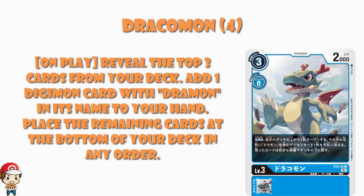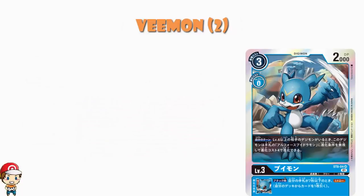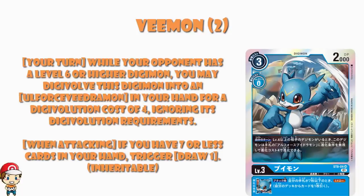We've also got a new Veemon. Now this one is designated as a super rare, and that means you only get two copies of it. All the starter deck cards are exclusive to the starter deck so the rarity is purely invented, but by calling it a super rare they get to put the fancy holo on it. On your turn, while your opponent has a level 6 or higher Digimon, you may Digivolve into Old Force Vegimon in your hand for 4 memory, ignoring any Digivolution requirements. This one is awesome.